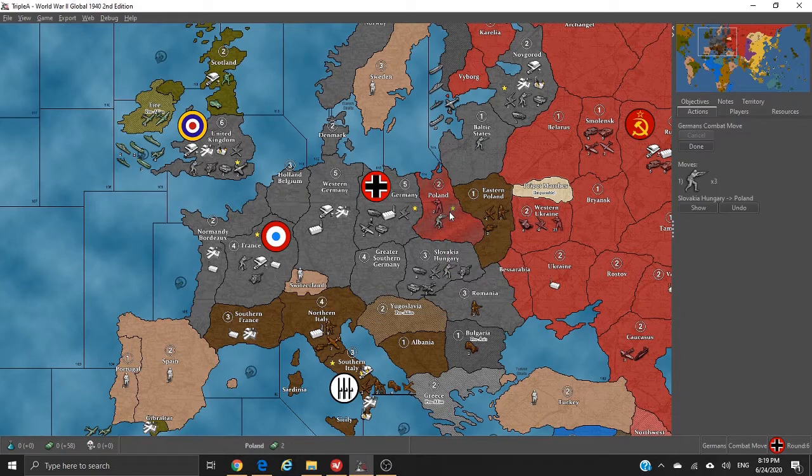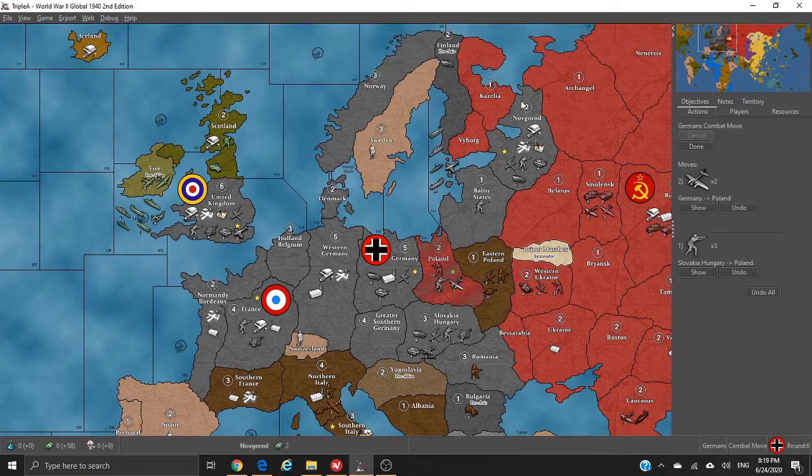I'm going to take three infantry into Poland along with two bombers. Then I'll take a tank into Corelia — actually I'll take a different tank into Viborg — and move back into Novgorod. I'll take an infantry from Novgorod into Archangel, and the infantry from Baltic States into Belarus.